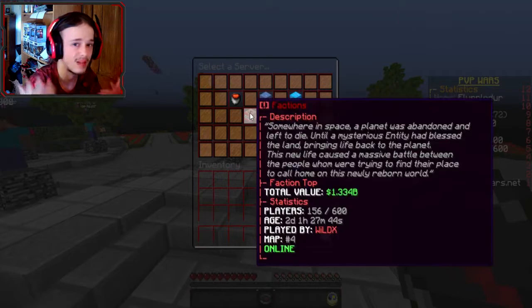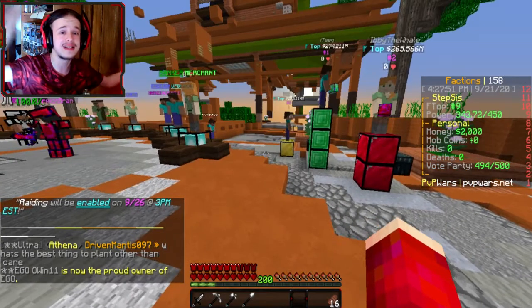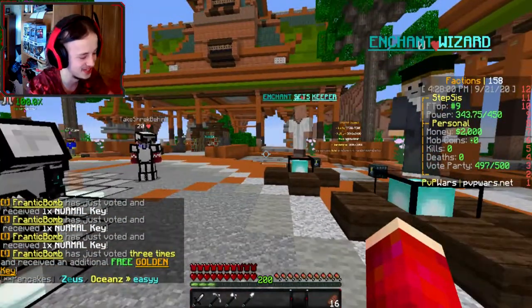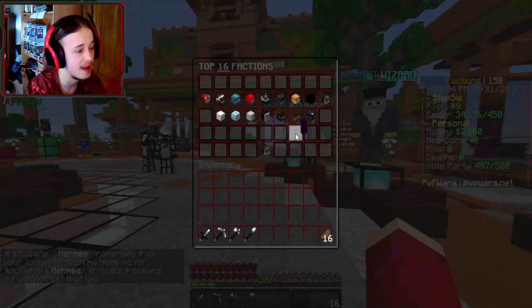I actually did hop on OP Prisons before the reset and checked it out — I mined a little bit, opened some crates, got some cool things. Then they reset it. Anyways, as you can see, we're on the Faction server. We are in the Faction Steps, which if we check F-Top, we are F-Top 9.